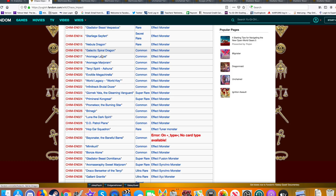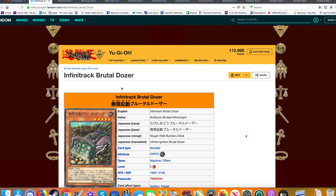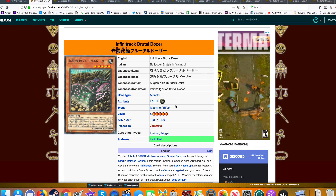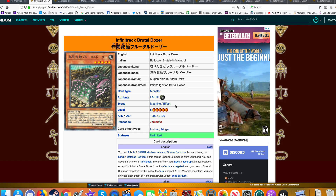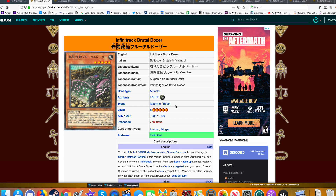Brutal Dolza is a Tribute-one Earth and Machine Monster. You can Special Summon this card from your hand in defense position. If this card is Special Summoned from your hand, you can Special Summon one Infinitracks monster from your deck face-up in defense position, but its effects are negated and you cannot Special Summon Machine Monsters — which is not a big deal. This card gets you into your Link 5s pretty easily.